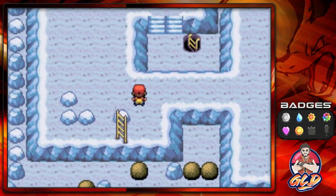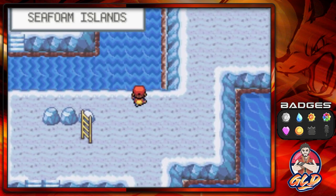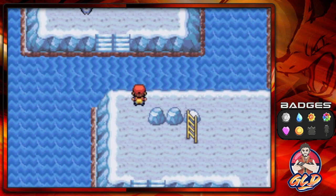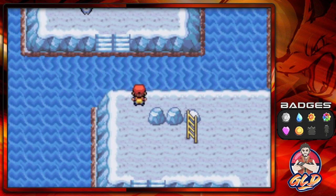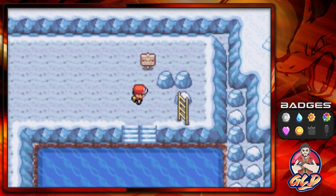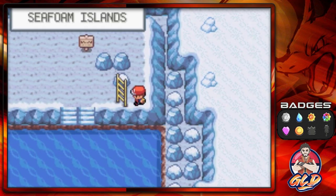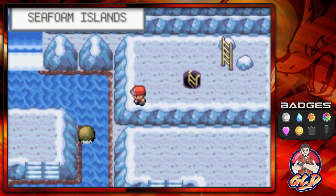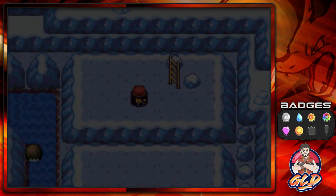If you go right here you'll find the boulders that lead into Articuno's room — we're not trying to go there just yet. As you can see this is Articuno's room and the river or lake here is messed up; you can't surf in it except for this one area. The whole objective is to put the extra boulder right there so the tide actually slows down.